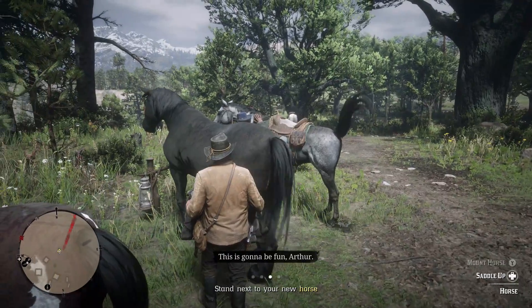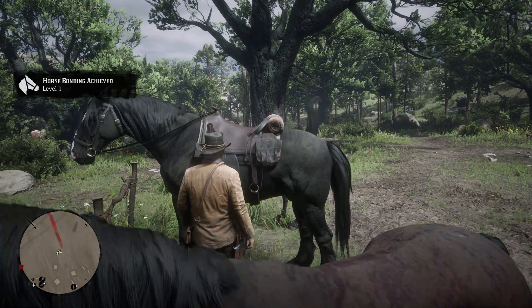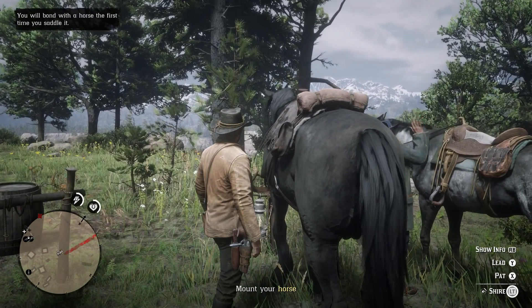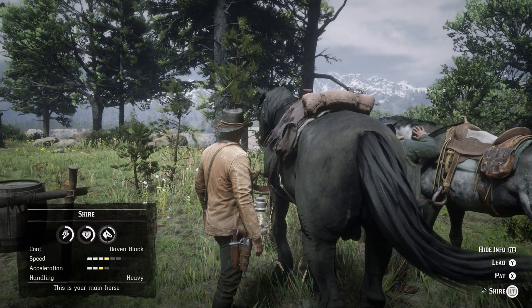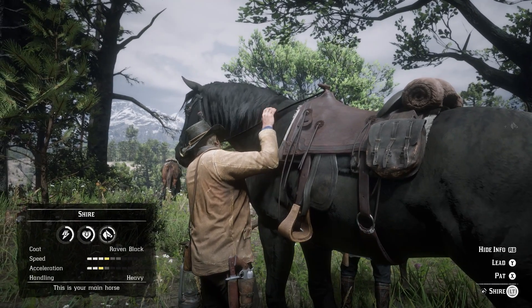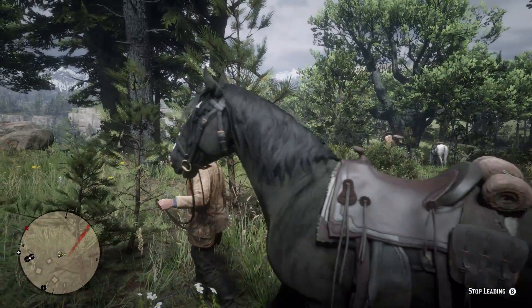Dang. This is gonna be fun, Arthur. You won't throw me? No, he's an angel. If I'm near him. Nasty little look in his eyes. Don't be rude about this magnificent creature. Study him. Okay, see if you can get your leg over that brute. Let's pat him. Don't be scared of him. Yeah, good boy. Just keep patting. This way. Come on.